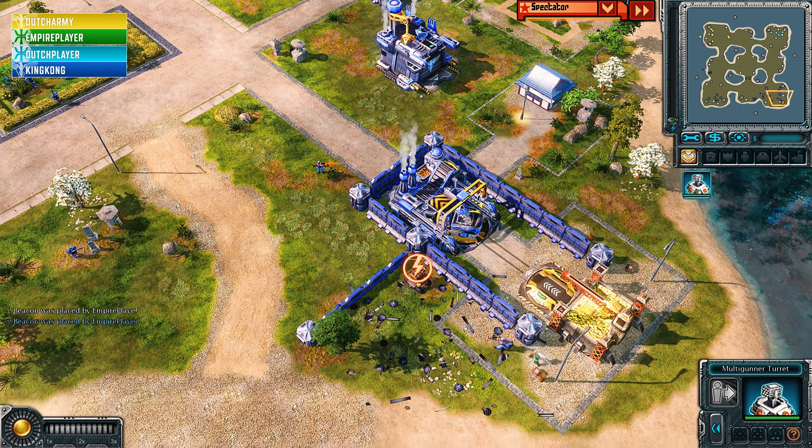Empire Player is going to be getting a bit of a Tengu advantage. Apollos show up as well and just barely they get the kill on Dutch Player's Tengu. Apollo manages to escape from King Kong. Air forces from both sides clashing continuously as Vindicators come in for a bombing run — not a lot of harvester harassment considering all the action. Vindicator does not get off the deck; King Kong getting top decked and wrecked as these guys descend upon him.